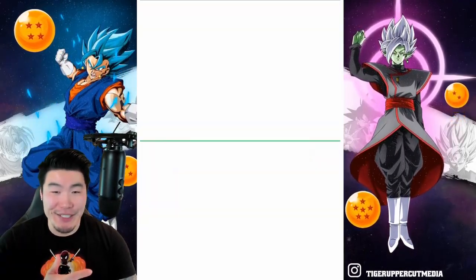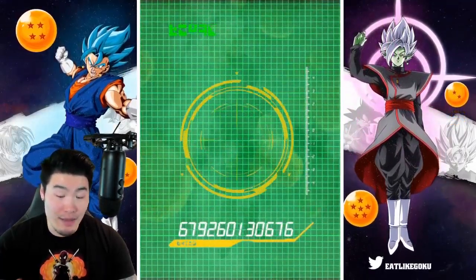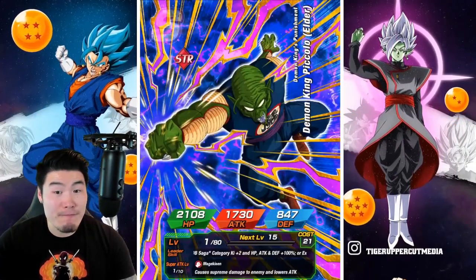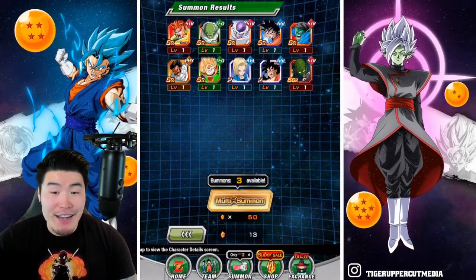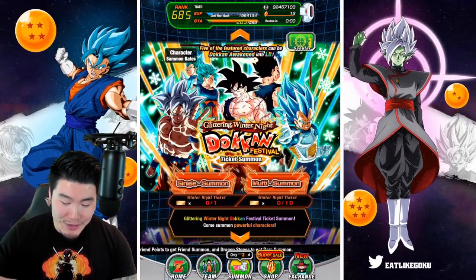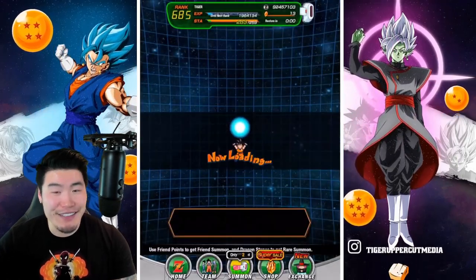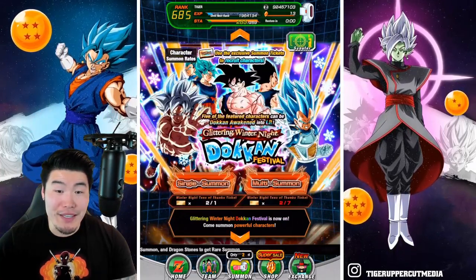I know I said, like five minutes ago, that most people should be summoning on this banner. Obviously the summons are not really backing up that recommendation, but this can happen on any banner, right? You can get shafted on any banner in the game, so don't let this affect your perception of the banner. You guys can definitely do a lot better than me.